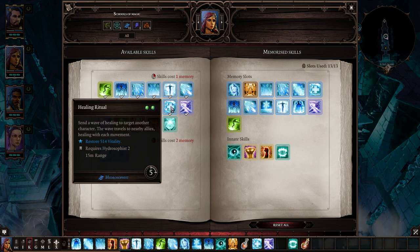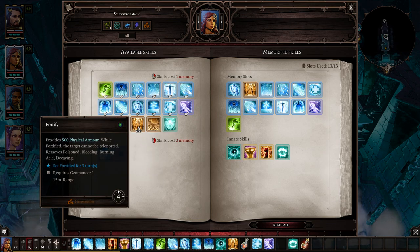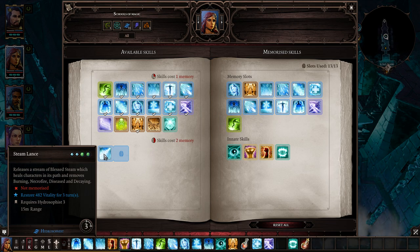Mass Cleanse Wounds is a lifesaver healing spell — heals you and friends around you. If you want to weaponize it against the undead, do so — they'll take damage. Uncanny Evasion gives someone 90% dodge — helpful for someone in trouble like Sabille. Fortify gives physical armor; with Losha's one point in Geo I can cast it from a long distance, and it also cures many status effects including Decaying.